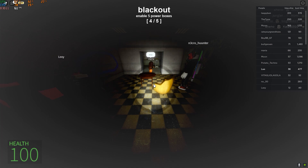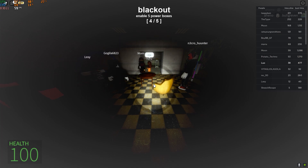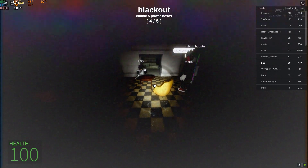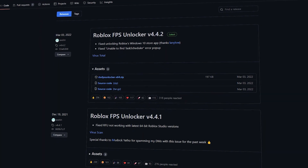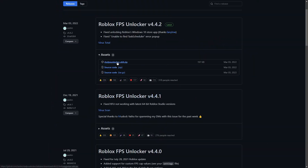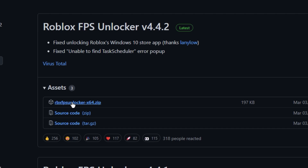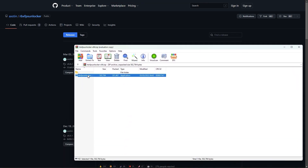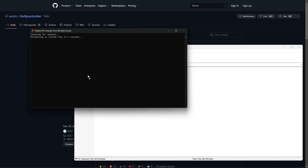Now you might also be curious how I'm getting more than 60 FPS. I do have a Roblox FPS unlocker — I'll leave a link in the description. It's really easy to download: it's just a GitHub link, you click on it, download the specific file you require, and you're all set to go.